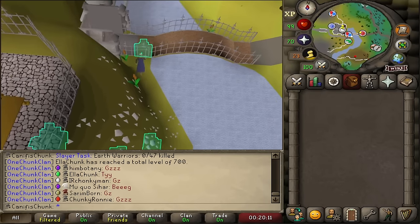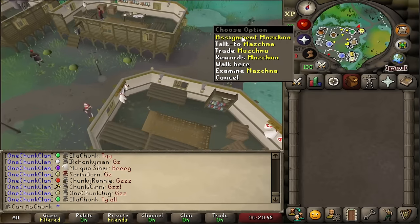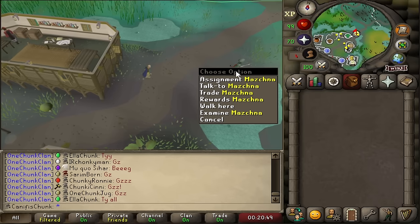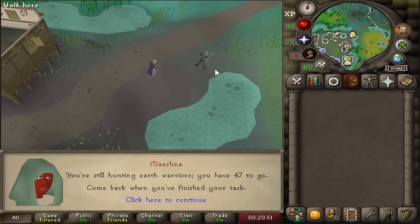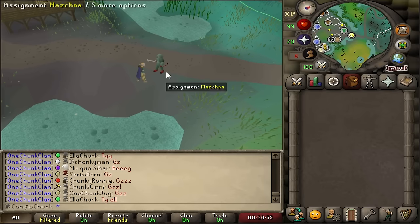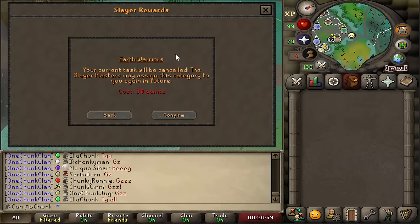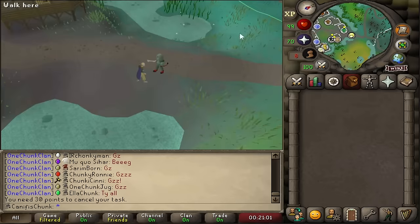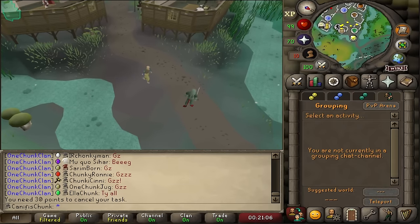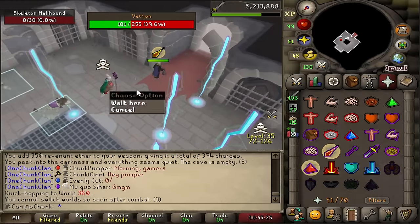The moment of truth — can we get an assignment from Mazchna? 'No, you're still hunting Earth Warriors — 47 to go. Come back when you finish your task.' Sad times — can't cancel, no points. Oh well, back to Vetyon.